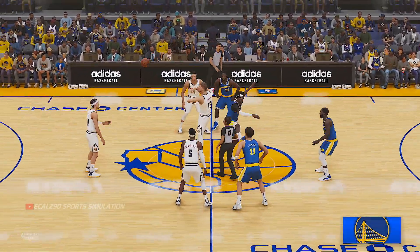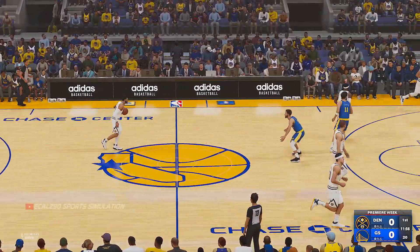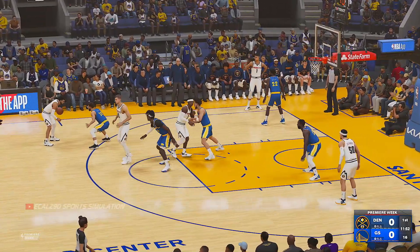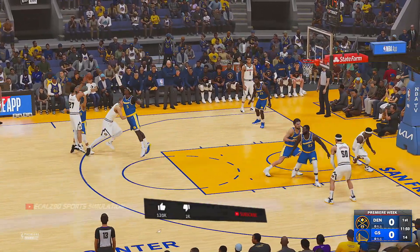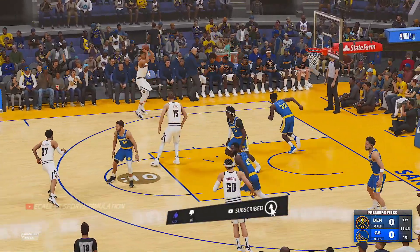Will Pope and Porter Jr. on the floor. Gordon steps in at the four with Jokic at center, and it's Murray in at the one. For the Warriors, the core of this team all out there — Curry and Thompson in the backcourt with Green at the four, Wiggins out there with Looney.